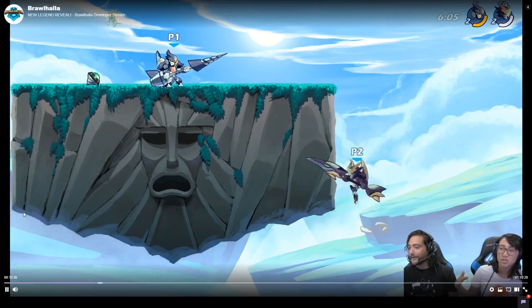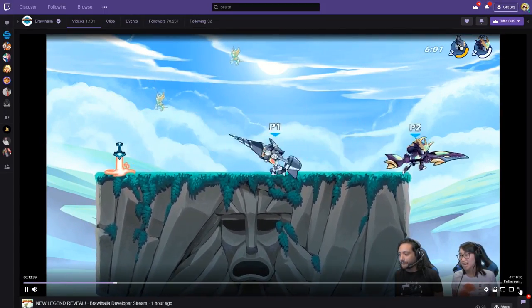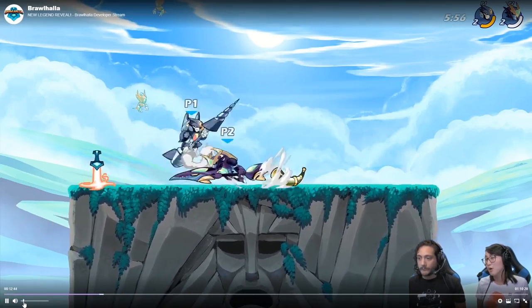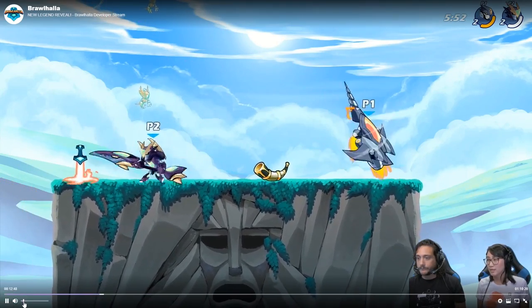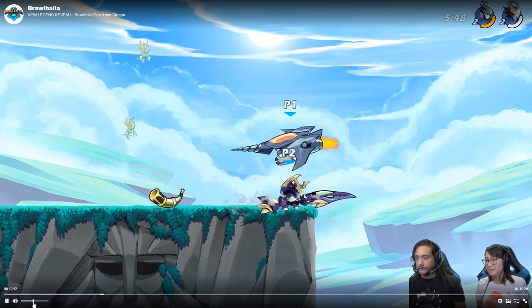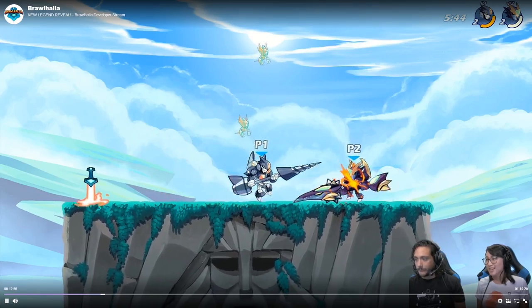I think it's basically the same kind of idea as Val's sword side sig — she goes right up the wall. Honestly, Val's sword side sig looks even better going up the wall than this. So that's the neutral. And then for the Lance down sig — I love the down sig. Bombs away! Look at how the bombs are just dropping like that. They look like eggs.